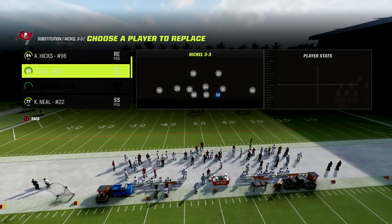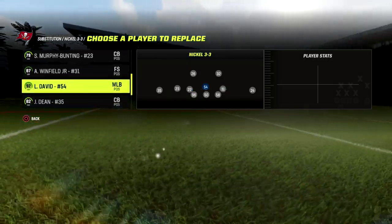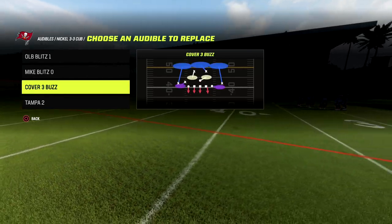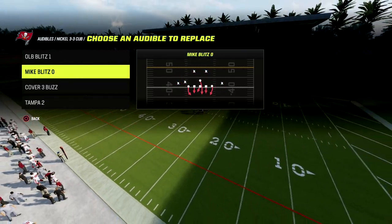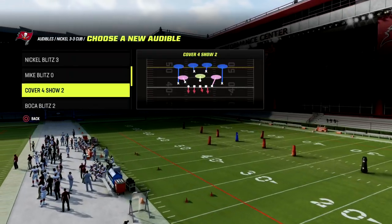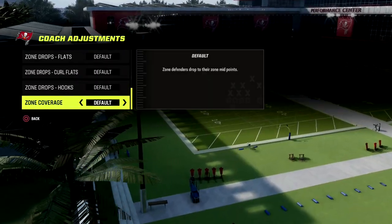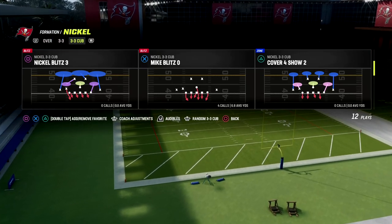We're going to put our best pass rushers in wherever we want to put them. And then the audibles for this defense — you can do whatever you want. But what I like to do with the way the game plays this year is I want to have a match coverage. So cover 4-show 2 is really good. From a coaching adjustments perspective, we're going to put zone coverage set to match, and we're going to build around this cover 4-show 2.